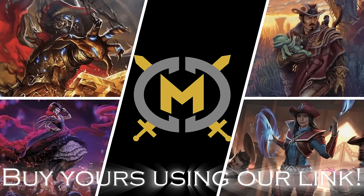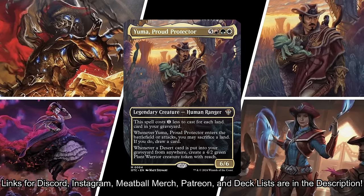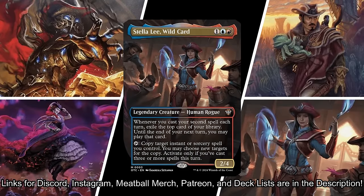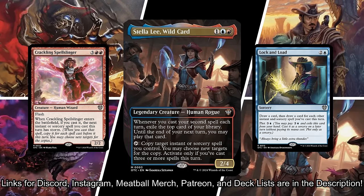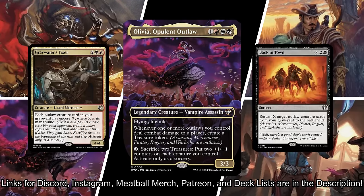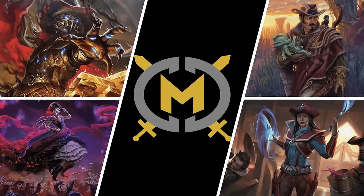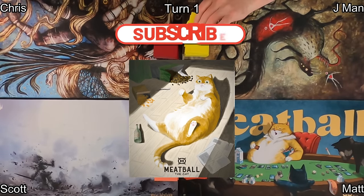If you haven't ordered your product yet, do so today using the link in the description. J-Man won the die roll and he's playing Yuma, Proud Protector — a lands-matters deck focused on landfall triggers and deserts. Matt is playing Stella Lee, Wild Card, a spell slinger deck. Scott is playing Olivia, Opulent Outlaw, an outlaw tribal deck focused on draining opponents. Chris is playing Gonti, Canny Acquisitor — he'll steal cards from opponents and cast them cheap. We're also on Instagram and Discord, so please subscribe.